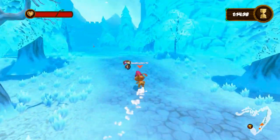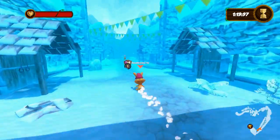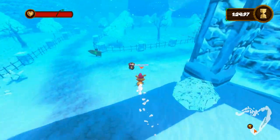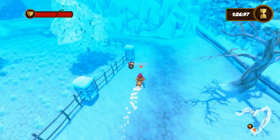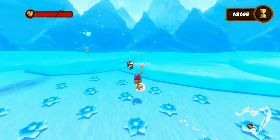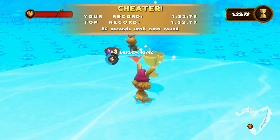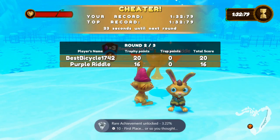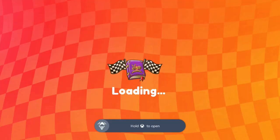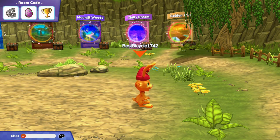Collect all the eggs. That will get you the disqualified from Frozen Heights shortcut achievement, and you will get that for all the levels once we get through them all.